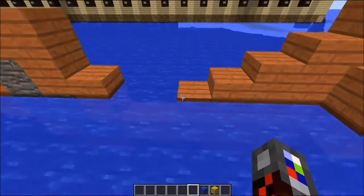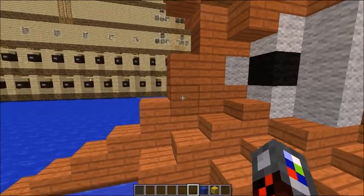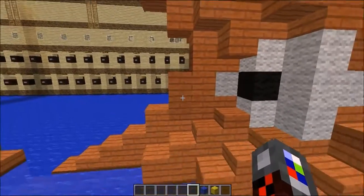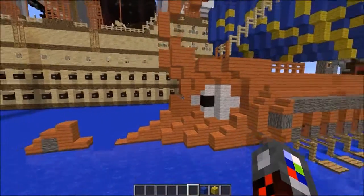So it starts off just a block in the water, then a slab, normal block, block with slab, block, slab, and then two blocks. I don't even know how I got it — it just kind of happened and I was really happy.